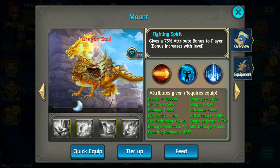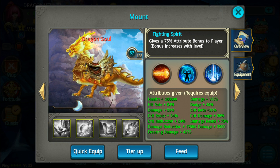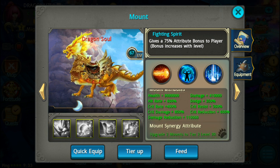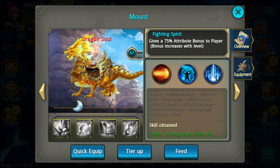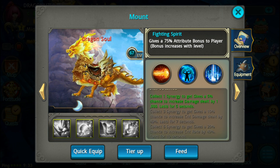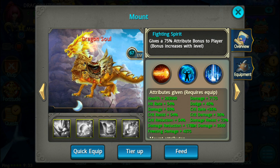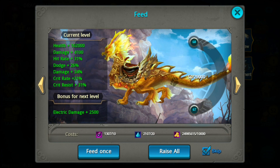Nice. Looking good. That's it. Well, I mean, looks kinda the same as tier 5. But still. Gives 75% attribute - nice. So I have 59% damage right now and 8% boost. I'll take that.